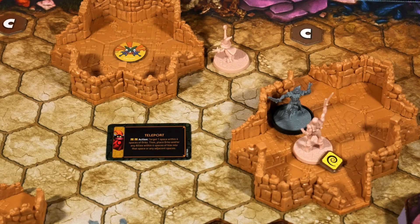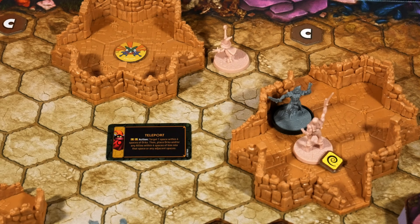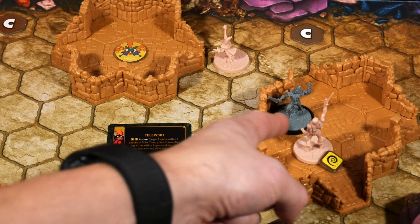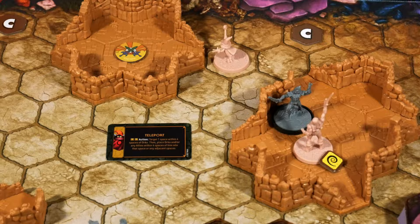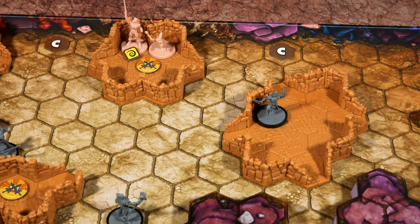For two power — going to the AI controller — we target one space within four of Orko and place Orko and any allies within four of him into that space or adjacent spaces. He-Man comes along, and now you can see just how awesome this Teleport skill really is. In a scenario like this it's absolutely perfect for avoiding getting gummed up by AI characters and being KO'd. There is one con: it's a hit against He-Man bringing him from six to five, because he was adjacent to Merman. Escape damage is a rule inside the game, so Merman did a swipe at He-Man as he teleported to the other ruin.